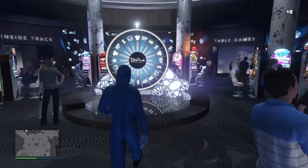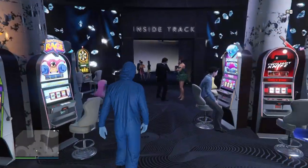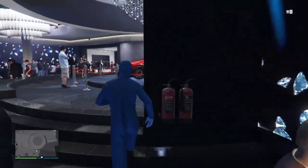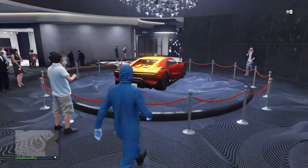If you're on PC, spin the wheel, and if you get something trash, just turn off the Wi-Fi. Then go into story mode, turn the Wi-Fi back on, and go back to online. Then you can spin the wheel one more time and have another chance to get this Bugatti.